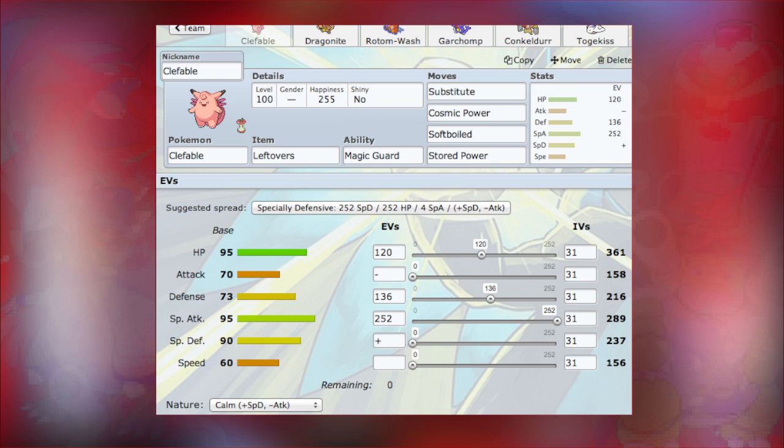First up I will show you this Clefable that I've got here. We've given it Leftovers because you always want to get that little bit of health on a bulky Pokemon like this. Ability we've got Magic Guard, that way burns and toxic do nothing. In terms of moves, I've got Substitute, Cosmic Power, Soft Boiled, and Stored Power.